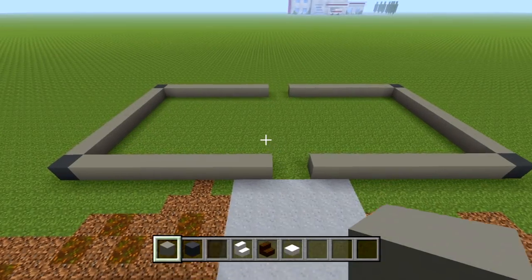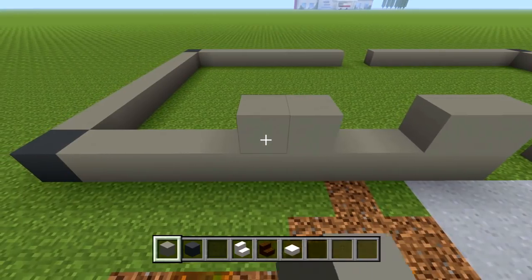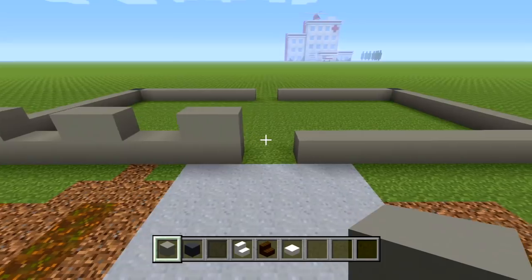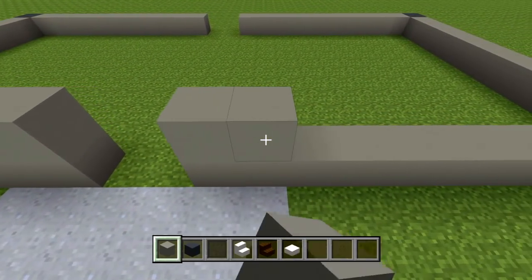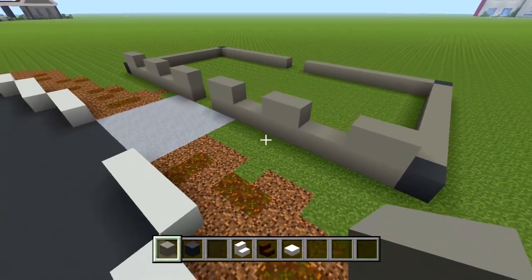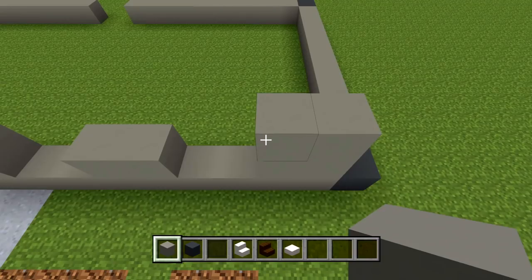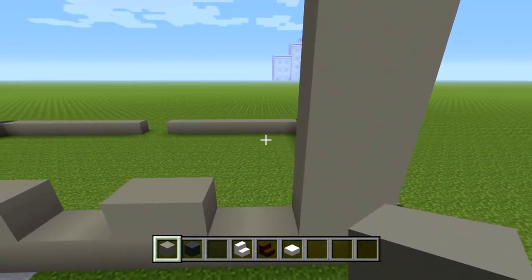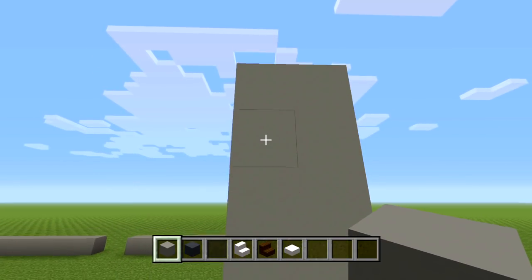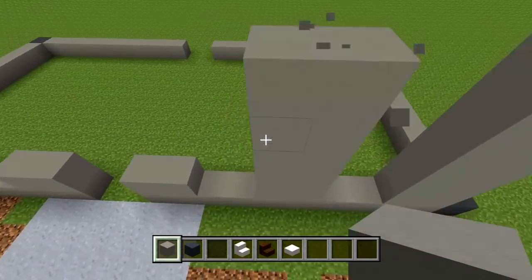For the windows, I'm going to have two blocks, skip two, two blocks, skip two, and then two blocks — windows there and there. Do the same thing on this side: two blocks, skip two, two blocks, skip two, and two blocks. Then bring this up — it's going to be a total of six blocks in height overall.